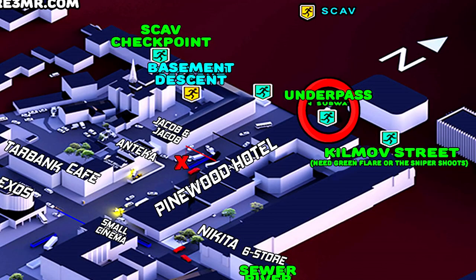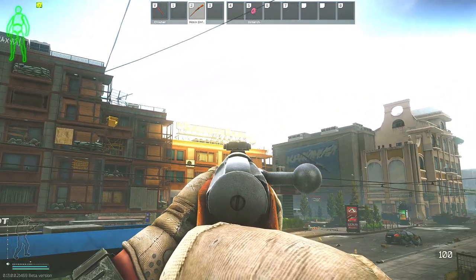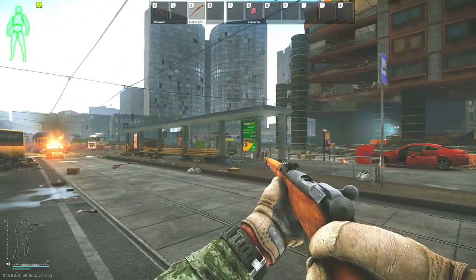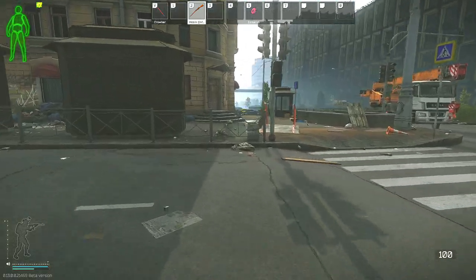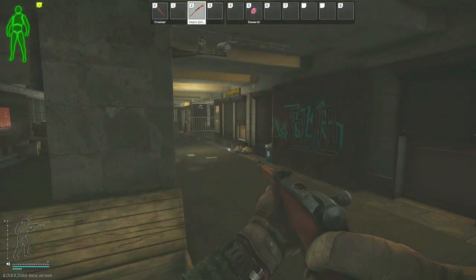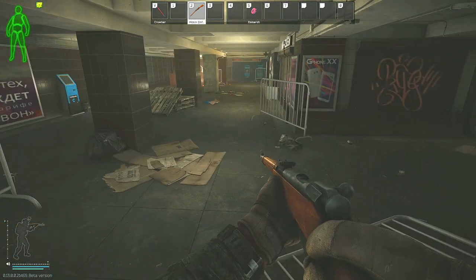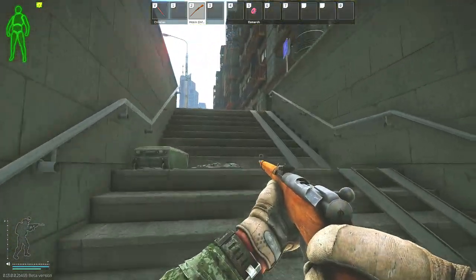Now I'll show you the Underpass extraction. My PMC will be starting back by Jacob and Jacob and Antica, on the other side of the Pinewood Hotel. There's a playground set right there as a point of reference. Just like the Kilmott Street extract, we're running to the same end of the map but on the opposite side of the Pinewood Hotel. We go on the other side of this bus, and there'll be a sniper sign. Once we get to that sign, look left and right — there are stairs going down into an underground bunker, and that's the extraction. You can enter on the left or the right. Going left, you continue down and extract on the left-hand side in this pile of garbage — climb up and you'll get the timer. The other entry is basically just underneath the hotel awning.